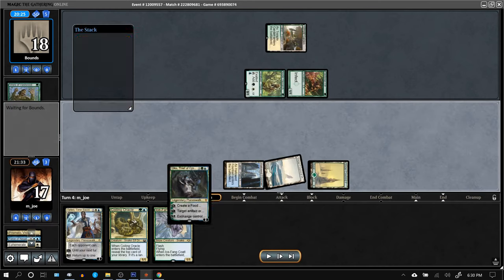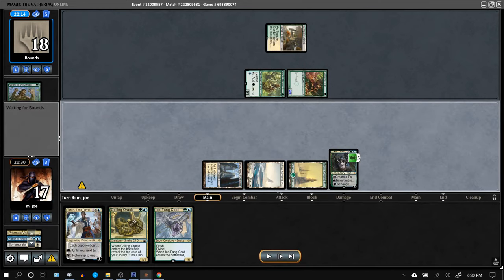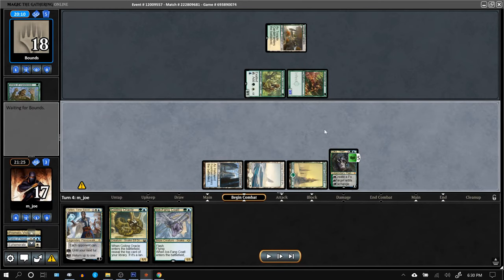Oko is nice — I'll play that. Actually, rather than make food, I'm just going to turn the infector into a 3/3.